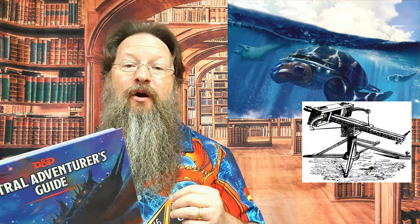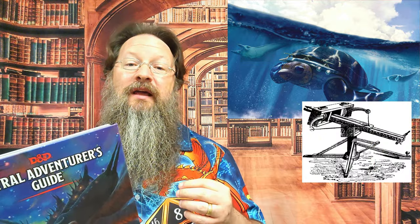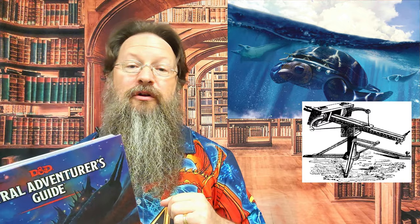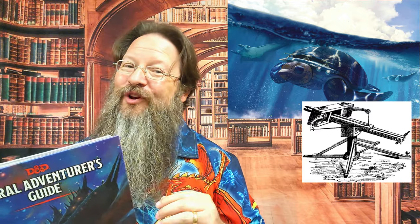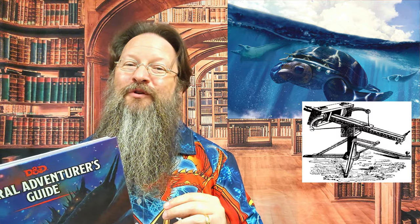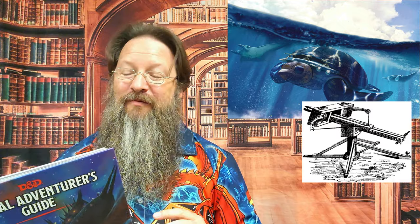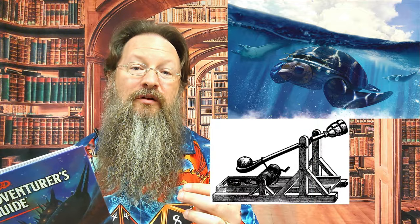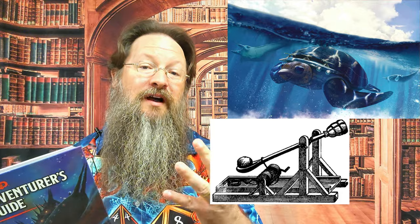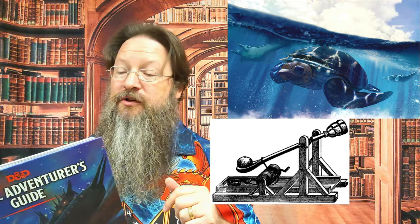It has three ballistae that require a crew of three each to operate, and those take one action to load, one action to aim, and one action to fire — you can't have each crew member perform those actions separately all at the same time. The bolts it fires deal 3d10 piercing damage. It also has a mangonel that requires a crew of five to use and it deals 5d10 bludgeoning damage.